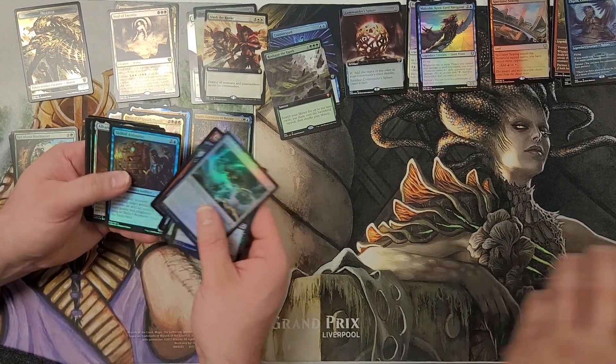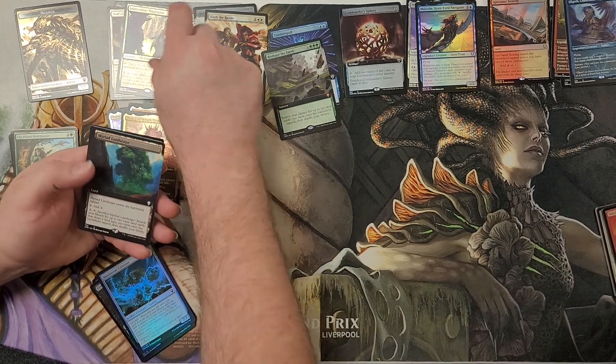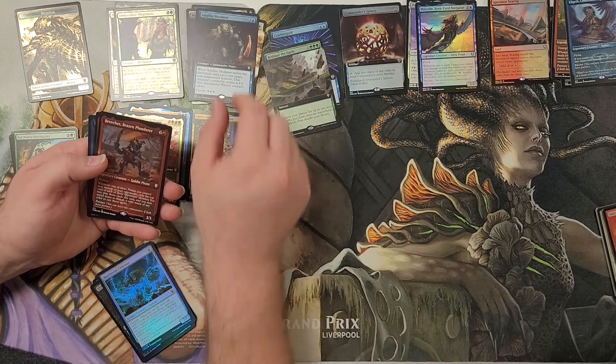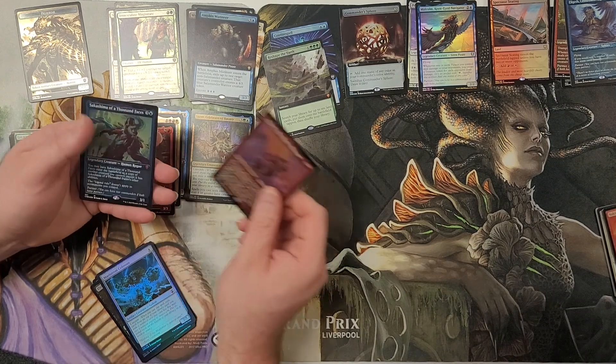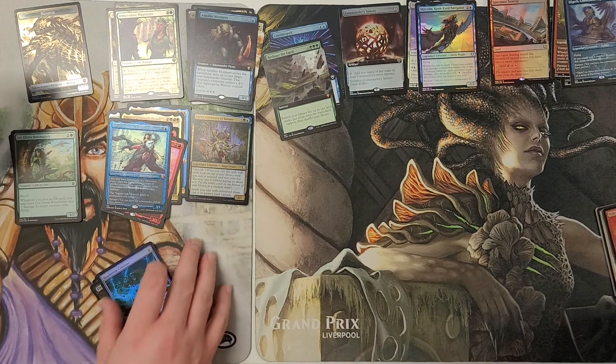We've got Immaculate Magistry, a Mirrored Landscape Full Art, Amphen Full Art, Breach's Brazen Plunderer, Najee the Blade Blossom, and Sakashimi of a Thousand Faces. That's a good one.